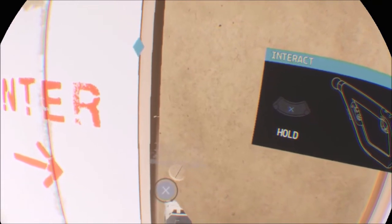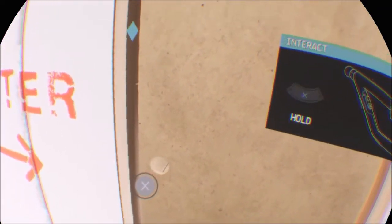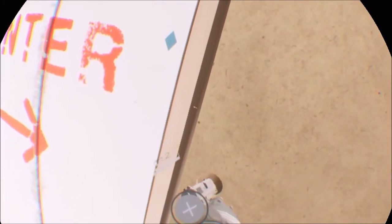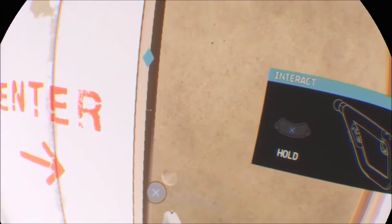If I want to interact with a door, I can just hold X and that'll open it. But if I wanted a quick look inside to see if there's anyone in there, I could do that. What they don't tell you in the tutorial is I can also stick my gun in the gap and shoot through here. These are all things you will not find in any other game except Firewall Zero Hour.